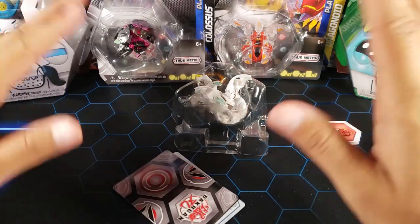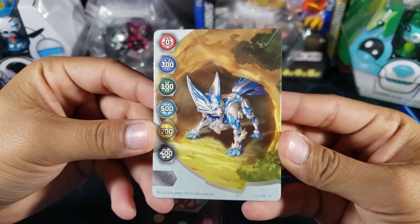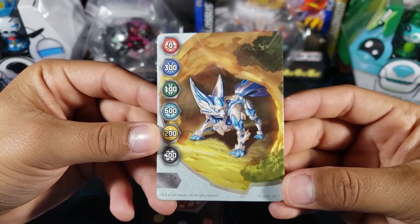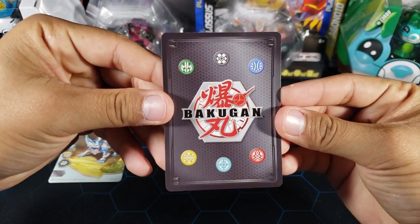We have a gate card — let's take a look at that. We got a Fenica gate card, number 33 in this set in year four — pretty cool. I do have this one though.